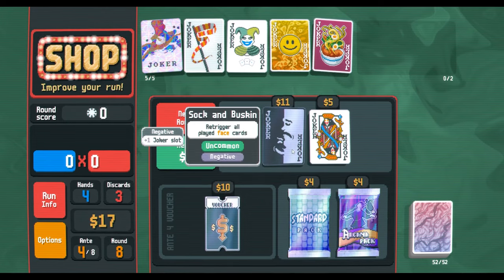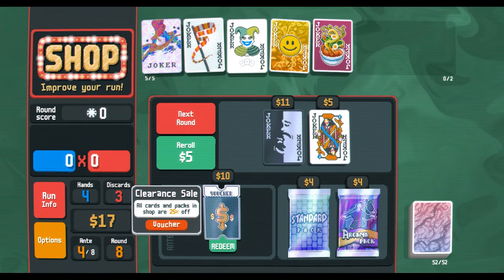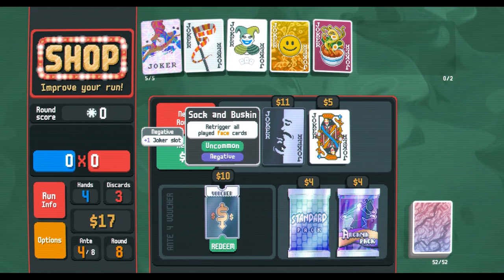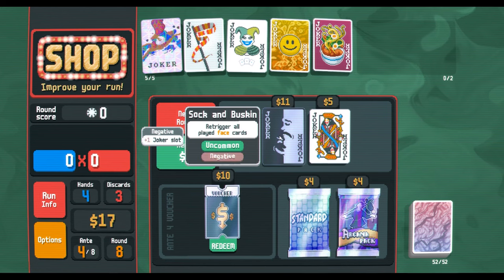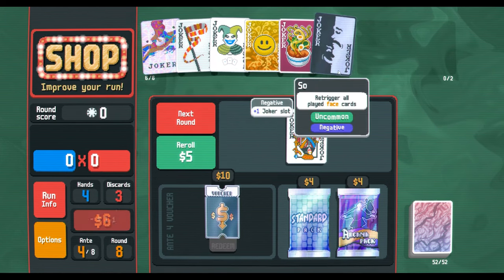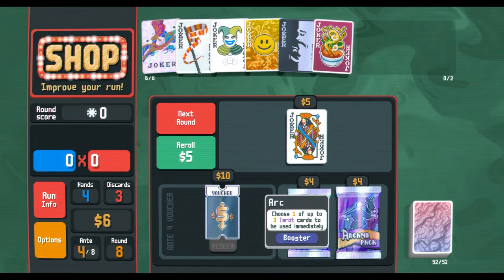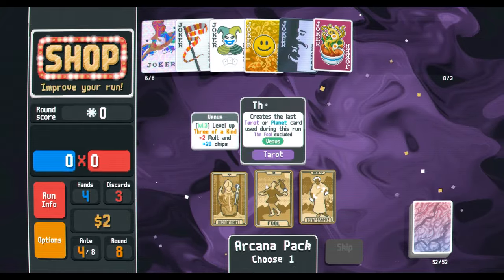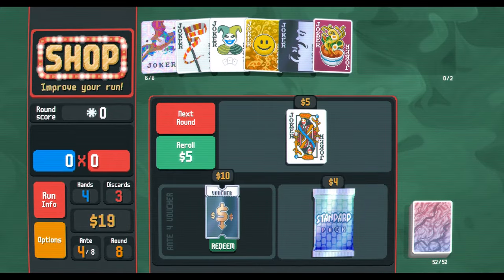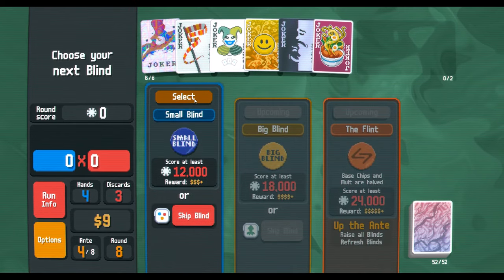25% off — is this gonna go down to seven dollars or eight dollars? Does the game round? I really don't want to test it, so we'll just buy it. With Smiley Face and Sock and Buskin, we basically want to start manipulating our deck to be more face-card heavy. That's actually money, so that's perfect. We'll run the clearance sale — that way if we can find some good cards, we'll be in a good spot.